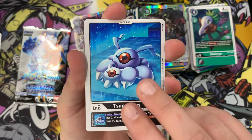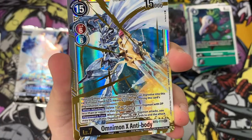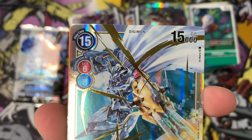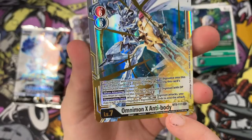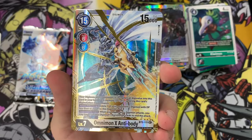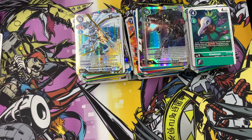We've got a secret rare! Oh my god! We have just pulled an Omnimon X Antibody secret rare - this is a Mega Vaccine Holy Warrior Royal Knight X Antibody Digimon and it is beautiful. The art on this is just incredible, the spot foil on his attack bits as well - the gold and the foil. Look at this thing! Oh my god it's gorgeous. I love that they've got that spot gold foil on the explosion from his attack. These are like just a piece of art, truly. And in the second to last pack as well - that's amazing!